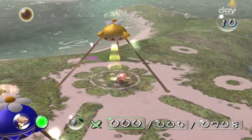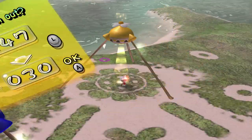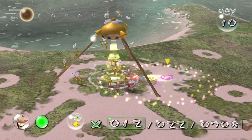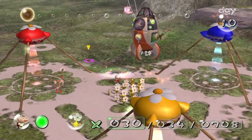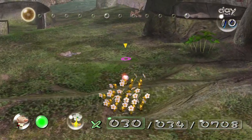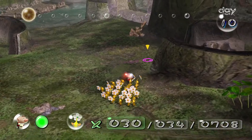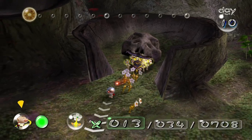First off, we're going to need quite a few yellows, so I'm just going to bring 30 yellows. Now thankfully the bull bears from there are gone now, so we don't need to worry. So we're just going to get some bomb rocks here.